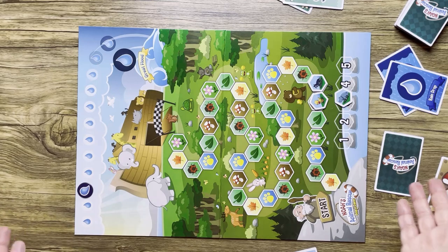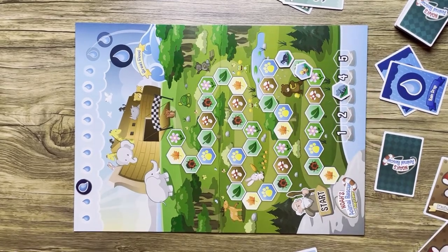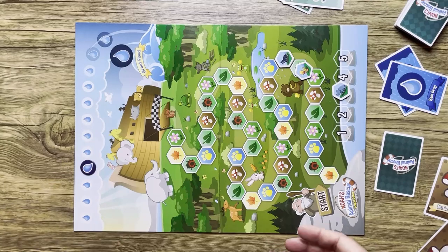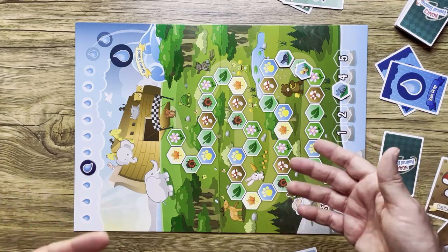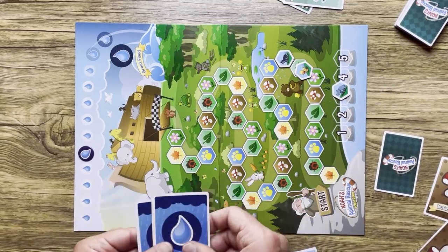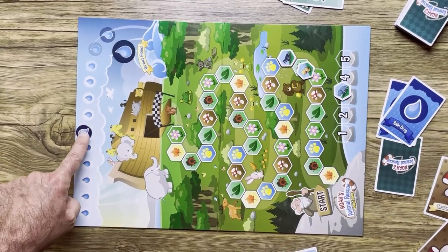It's an easy game, it plays fast, and the board is nice and colorful. The little co-op aspect of pushing your friend further is nice, and you do have a sense of danger with the flood coming — that makes it more fun versus just rolling and moving to the end like Candyland, where whoever gets there first wins. Here, everyone plays together to beat the flood. Since it's random, flood tokens can come out one after another and push the counter forward while you're still way back.